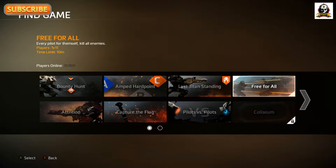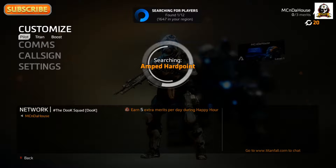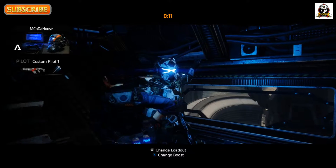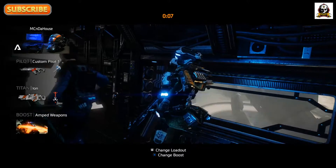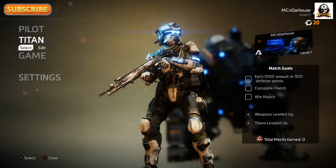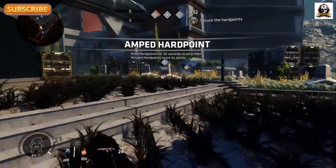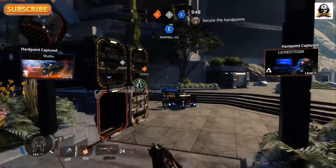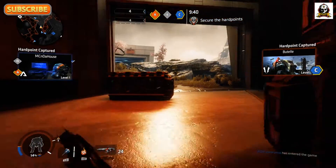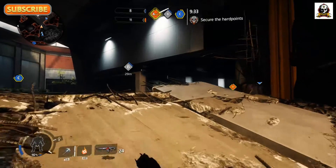The only two new game modes are Bounty Hunt and the Cage Match kind of thing at the bottom right. Attrition is basically deathmatch. Hardpoint is from the old Titanfall — it's basically capturing different points like Domination in Call of Duty. As usual you start out in the ship choosing your loadout while you're waiting, and you can also change your perks or boost. I'll run around a little bit to show you what it looks like — I didn't do that great the first match or so, these guys had played more than I had.